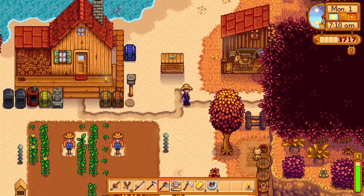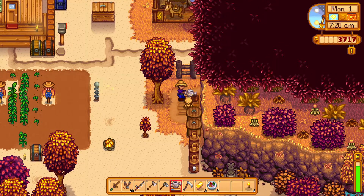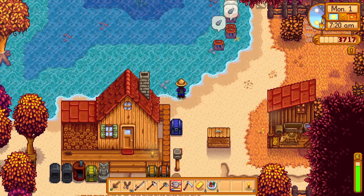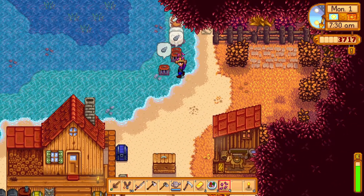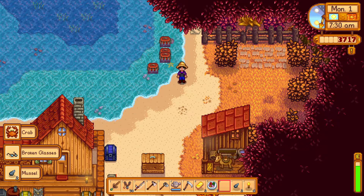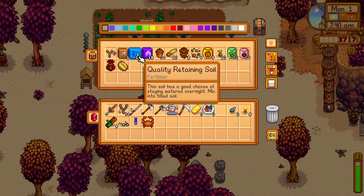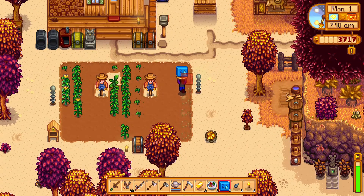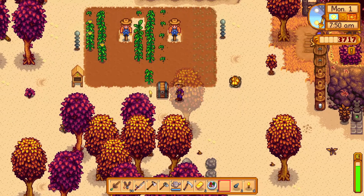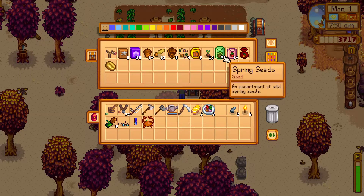We need to go to Pierre's — thankfully it's a Monday. We should probably water our current corn. Oh yeah, we have stuff in the crampots. Always so much to do. We've got to go to Pierre's, we've got to go to the blacksmith, we've got to plant stuff, we've got to water things. But what do we have in terms of soil? We have 13 quality retaining soil and some speed grow. Let's try the retaining soil here.